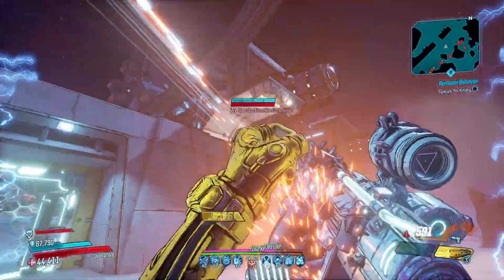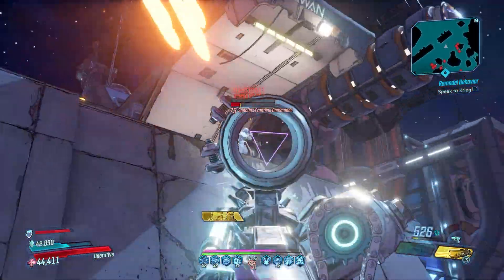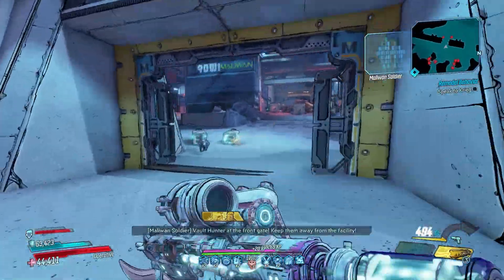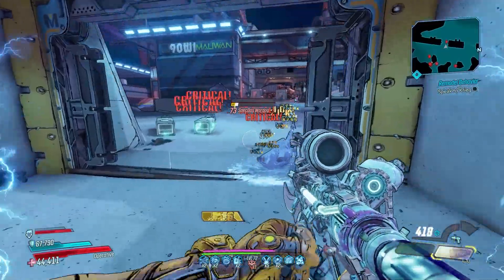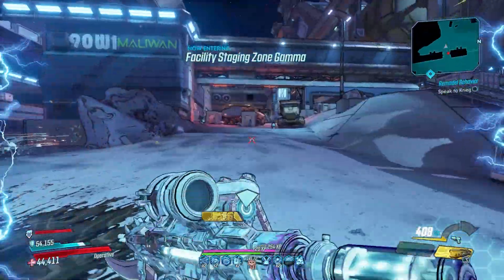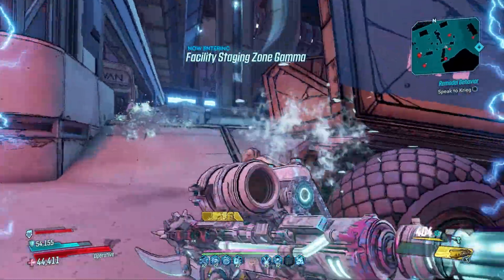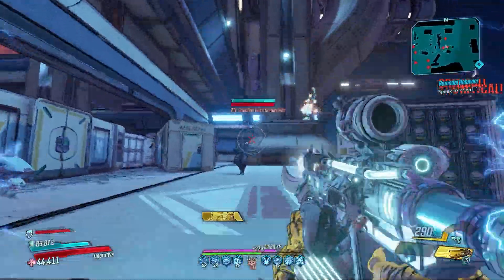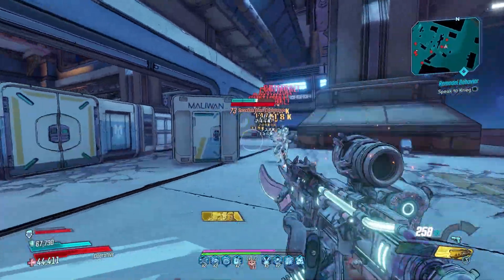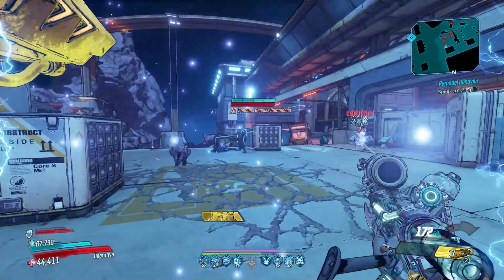That said, this gun is great on all characters. On Moze you can mitigate some of that ammo consumption because Moze has the best ammo regen skills. On Fl4k, if you're landing crits there's always a chance to get ammo back on crits, and this thing will hit a ton of crits for you. Even with the ammo regen, as you can see we're already down to 400 in our mag — this thing goes lightning fast for ammo.